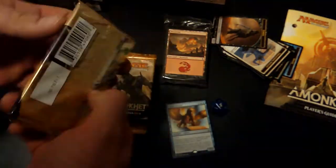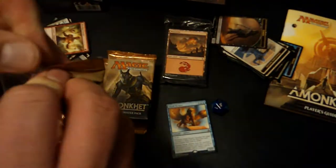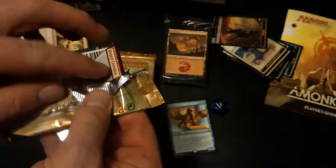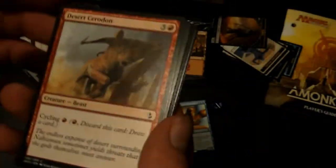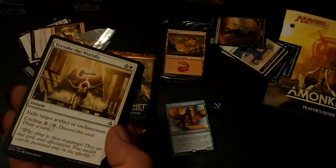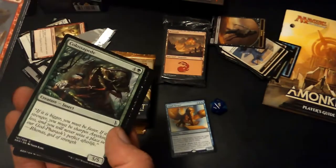Not bad, Glyph Keeper. Pretty happy with that. Definitely a card that I think has a bit of value around it. I do like Sphinxes as a creature type. They didn't do a mythic Sphinx, but I guess you've already got one from the Zendikar block, so that's all right. I guess you can't have too many amazing mythic Sphinxes.